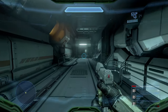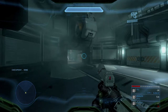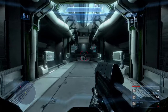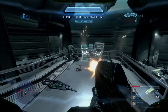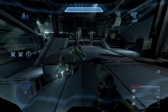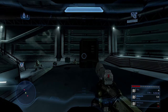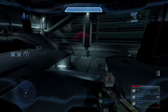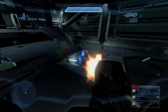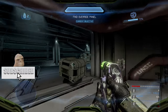How close are we to the observation deck? It's directly above us. That's the last of them. Find the override for the blast shield so we can see what we're up against.